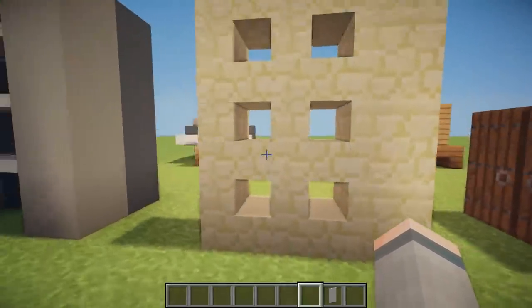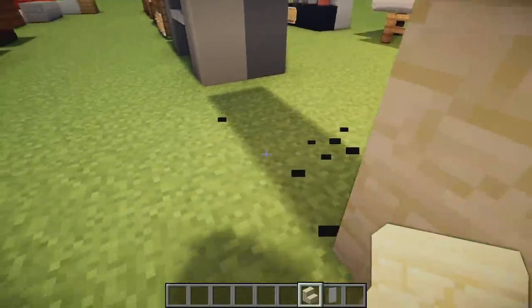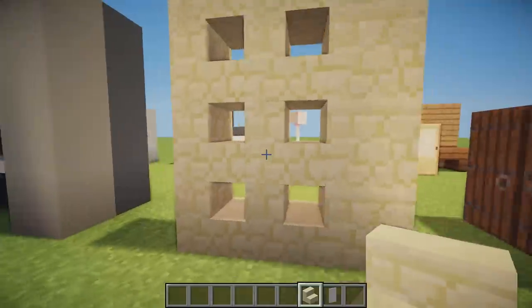We then have an awesome wine rack using sandstone stairs facing inwards — they make these little cutout cubes that look like wine could slide right in. It's a pretty nice design.